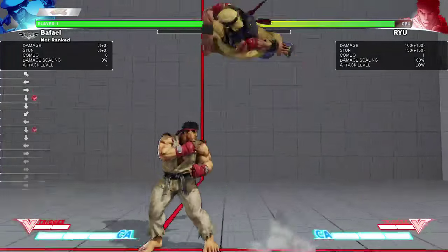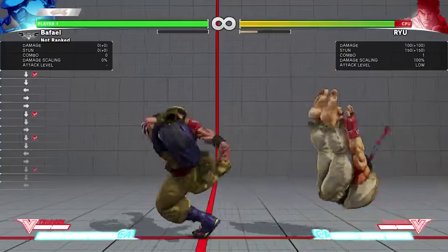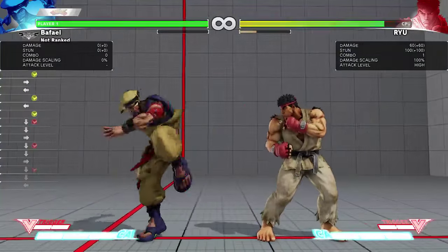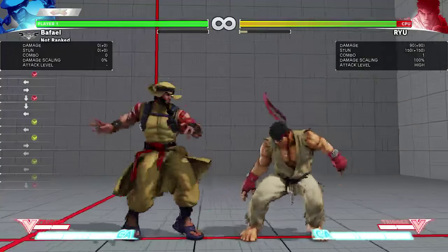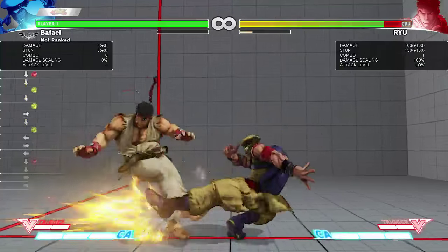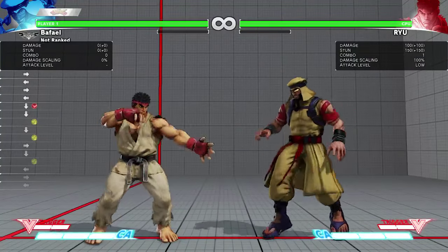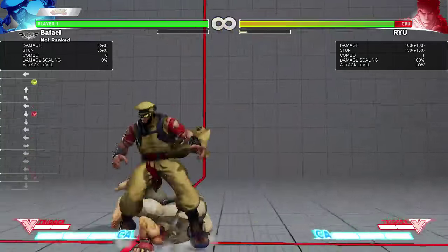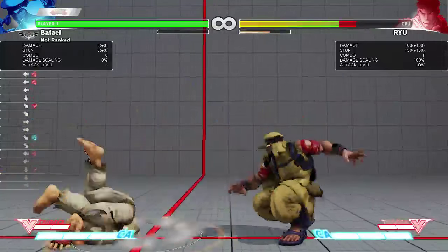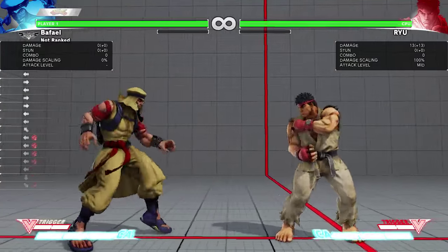Sweep is pretty good — goes really far, though it's pretty minus. If it gets a crush counter, it's a hard knockdown. It's okay as a poke, but Rashid also has Stand Forward going about the same range and Stand Roundhouse going even farther, and both of those are safer. So I wouldn't use Crouch Roundhouse that much. It's good to pick up a combo on counter hit. He does have decent oki off sweep even on quickstand.